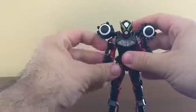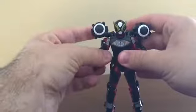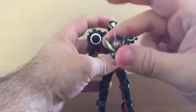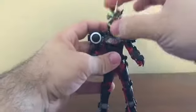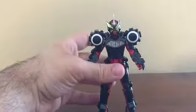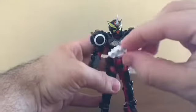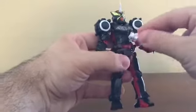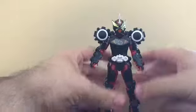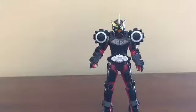Just plug on the arm guards — it's that easy. Then plug on the Gates Ghost mask, and one more thing: put on the Jiku driver with the two ride watches. There we go — and now you have Cumber Gates Ghost Armor.